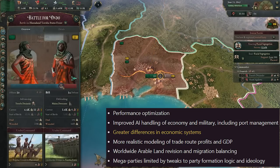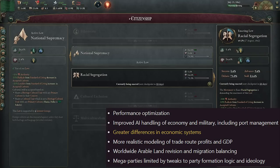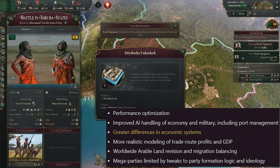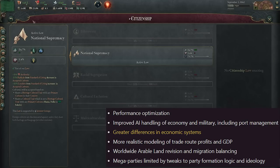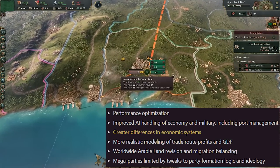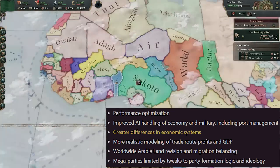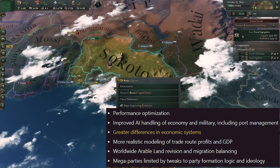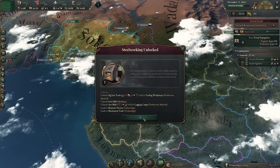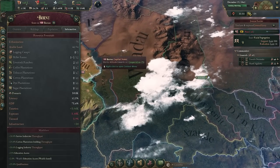Fifth improvement: worldwide arable land revisions — the amount of arable land is being revised across the map — and crucially, migration is being balanced as well. Migration, the movement of people, has been another somewhat sticky issue in Victoria 3, with laws and the movement of cultures and politics being a little bit broken. And lastly, mega-parties are limited by tweaks to party formation logic and ideology, so you won't have everybody jumping in and taking sweeping political change. That concludes the improvements list.